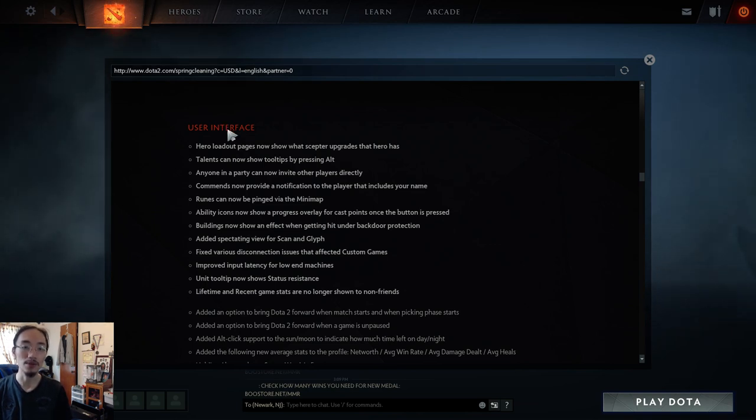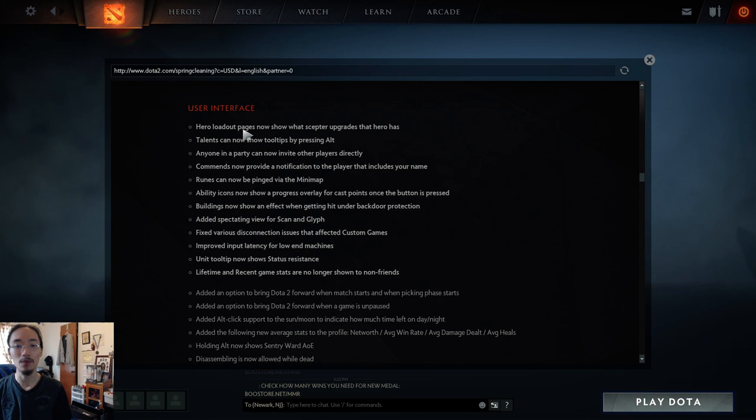Anyone in the party can now invite other players directly, not only the party leader. Commend notifications now include your name so the player knows who commended them. Runes can now be pinged via the minimap — if a double damage rune spawns and is spotted by a ward, you can ping it without moving your camera. Ability icons now show a progress overlay for cast points once a button is pressed.